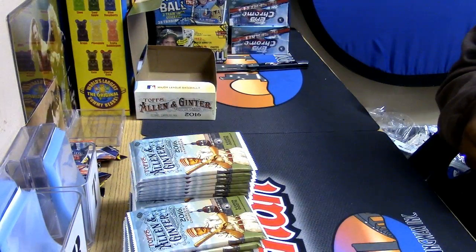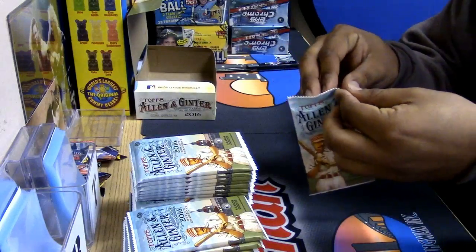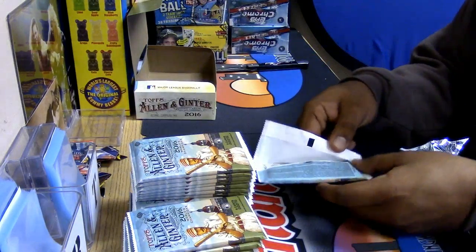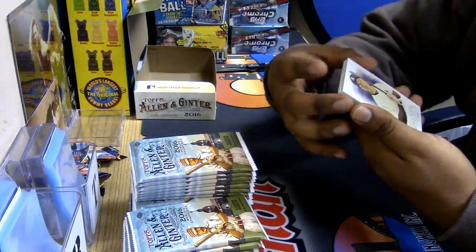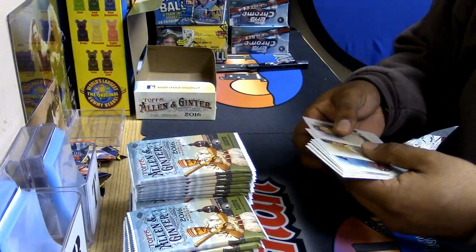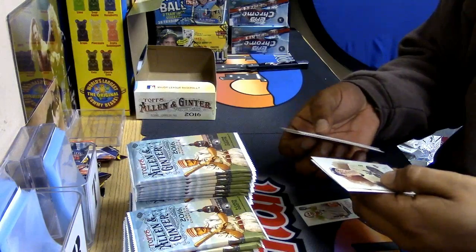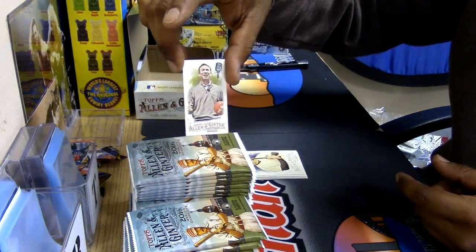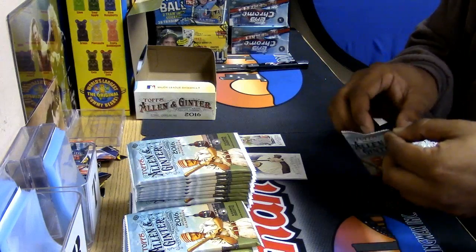The only thing you want to make sure is that you're on camera when you're opening it, so you just got to stay forward a little bit. Big heads has got the AL and I'm taking the NL. You got a little Jacoby Ellsbury action though. If it looks plain, the base cards — I wouldn't bother. These look like base right here. Yeah, there's not going to be a whole lot. A little insert.